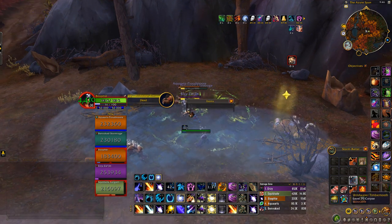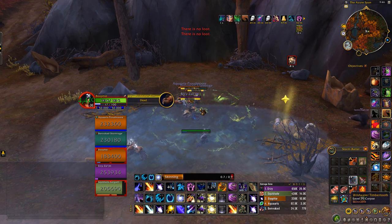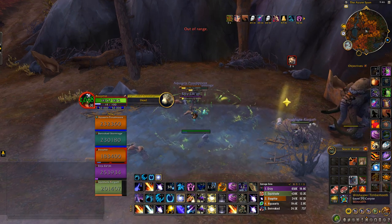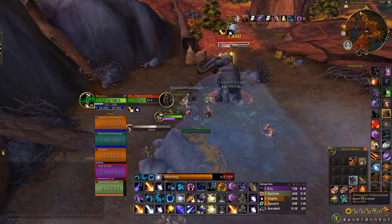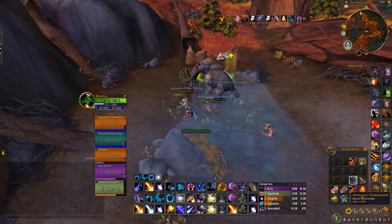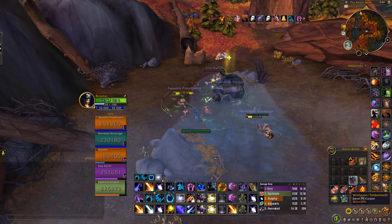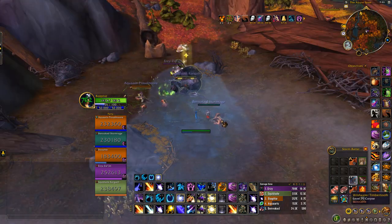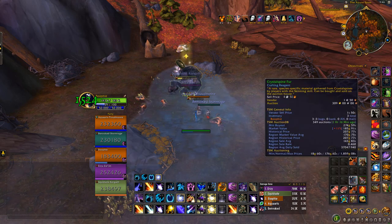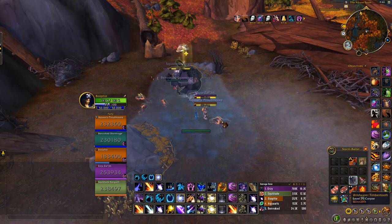One of the guys from my community said to come check this out and give it a go. The main things you want to be focusing on are the otters and then the porcupine-looking things - because the porcupines drop the crystallized spine fur.